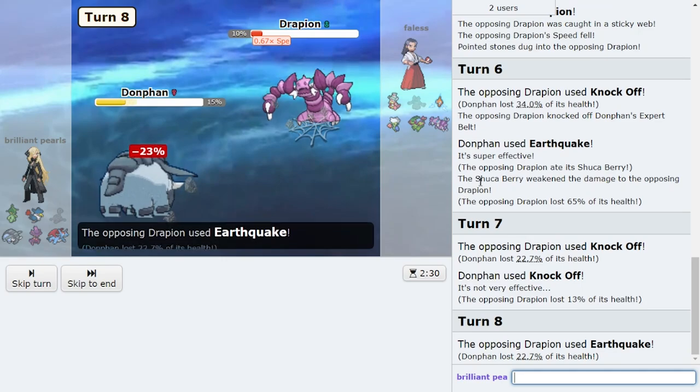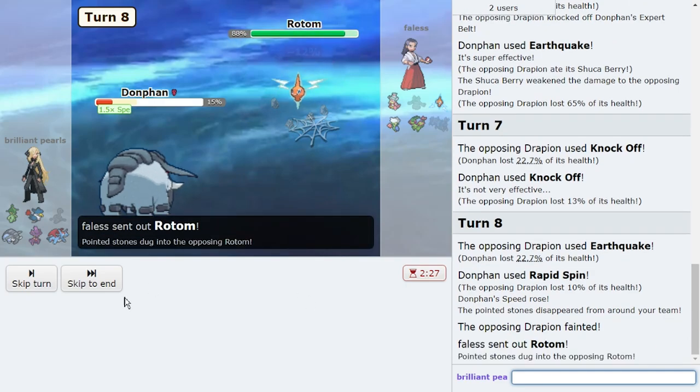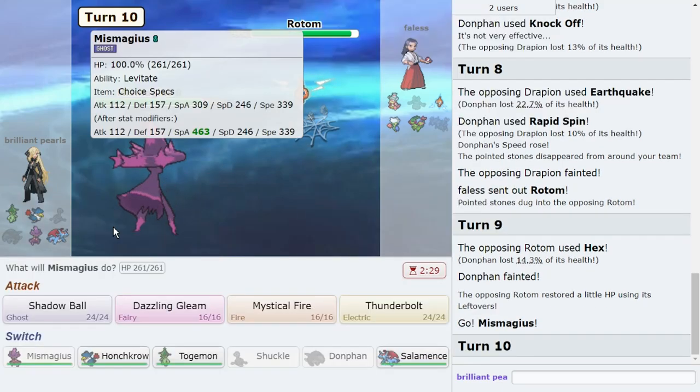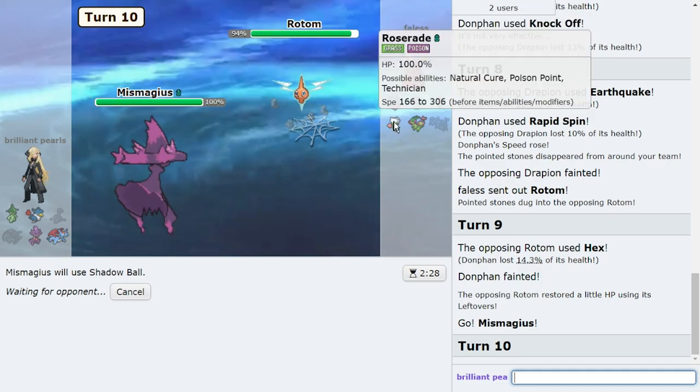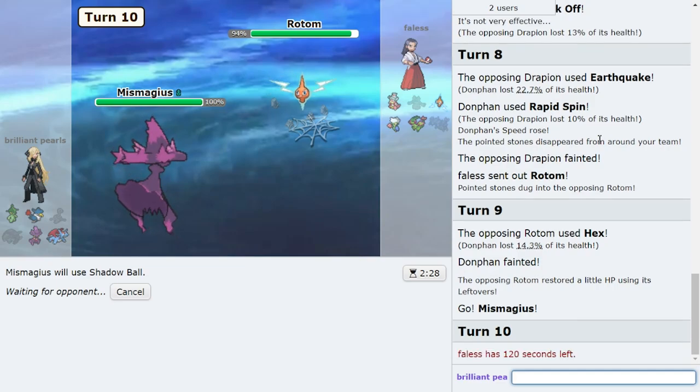They might go Rotom now — nope, so I even get to get rid of Stomping. Donphan is the goat! I'm faster than Rotom if it's not Choice Scarf. It's 309 speed — okay not Choice Scarf. I bring out Choice Specs Mismagius and click Spec Shadow Ball. Outrage wins too because they have no resist. If their Flygon wins a speed tie versus me I can just Sucker Punch it with one of my dark types. Roserade coming out would be great — if it's offensive it should be two-shot by this attack. Shadow Ball is amazing right now, I don't have to predict, I love the offensiveness of this team.